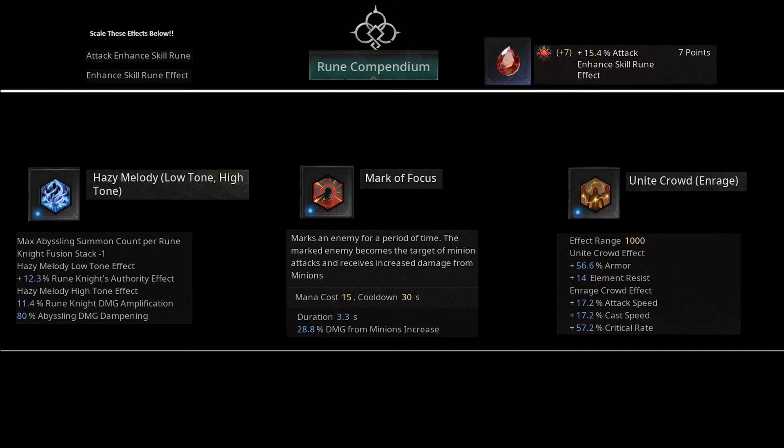Other stuff on your tree will be affected by this, but these are the ones that give you the heavy damage increases. Mark of Focus, Hazy Melody, and Unite Crowd will all be benefited and do astronomical amounts of damage for you, as long as you are enhancing them with as much attack enhance and enhanced skill rune effect as you can on your gear. I have a few past videos that go over this — I just wanted this to be a quick video for people that haven't really played before, or veterans that don't know what's going on with the new season and how to scale gear quickly.